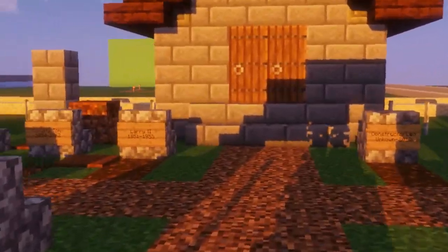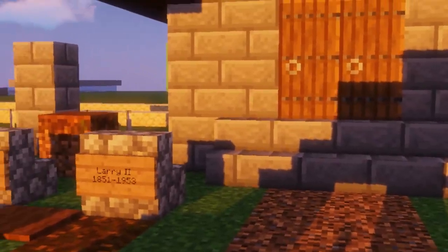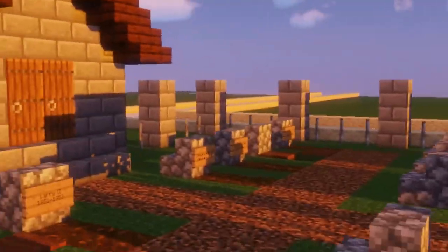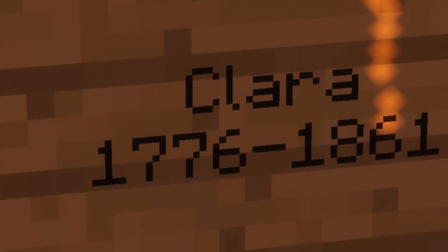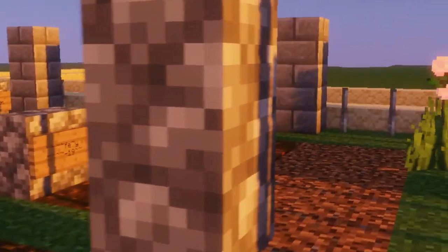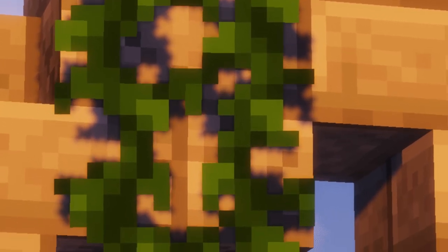Here we go — another graveyard plot. Coming in at number eight is UnshapenJunk21 with their graveyard build. Another small build, but a nice one packed with little details. There's even more signs, and stuff underneath the graves — oh no, this one didn't even have a name. That's terrible. While getting the cinematic footage I kind of got jump-scared by a vine.